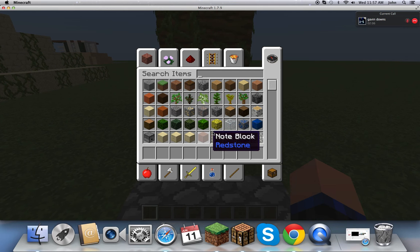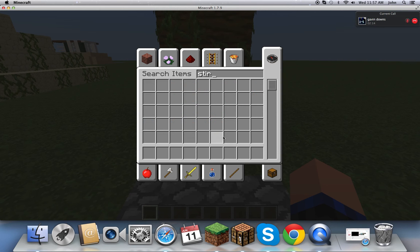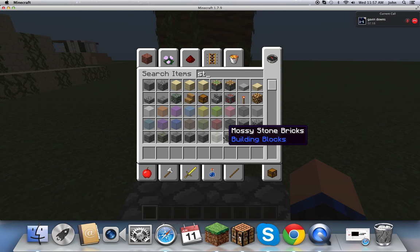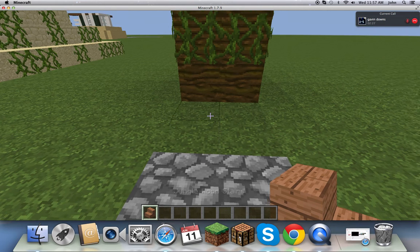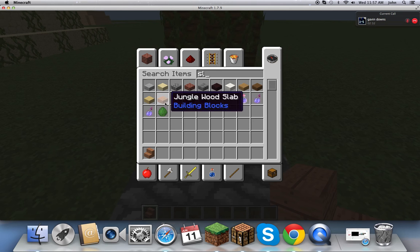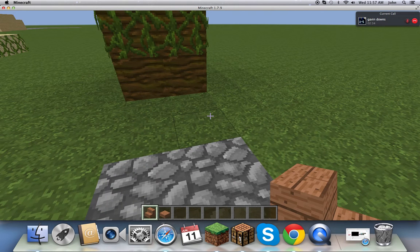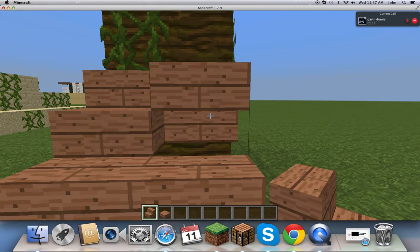What you need to do first is get some stairs. The stairs can be whatever you want. I'm going to go with jungle, since it's the jungle theme. And then what you need is a slab — get the jungle slab, or whatever slab matches the stair you're using.